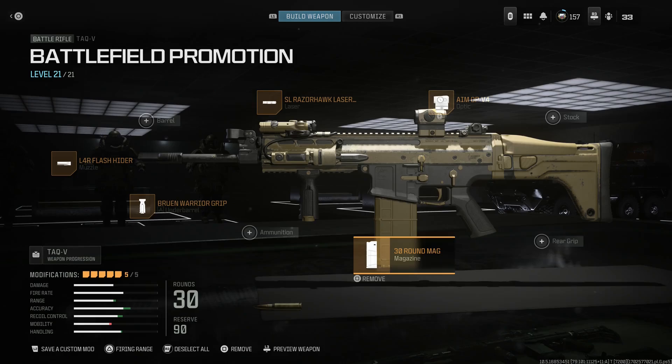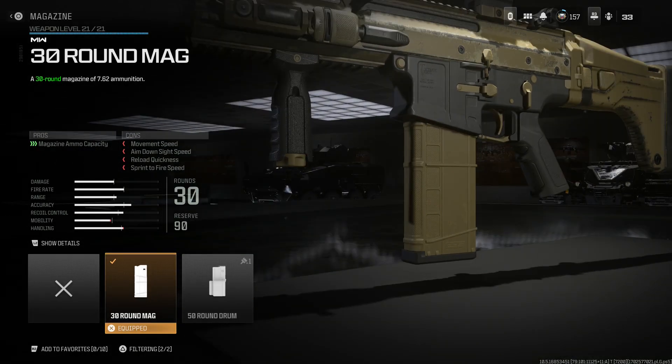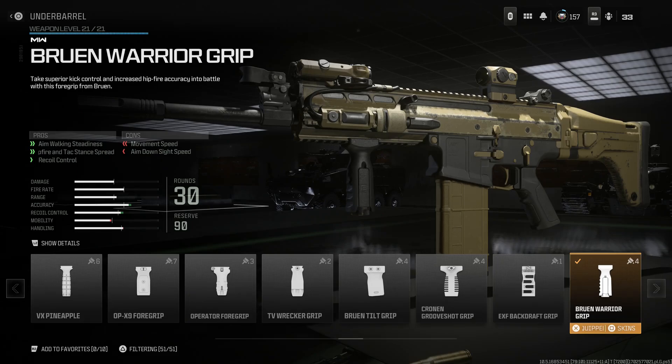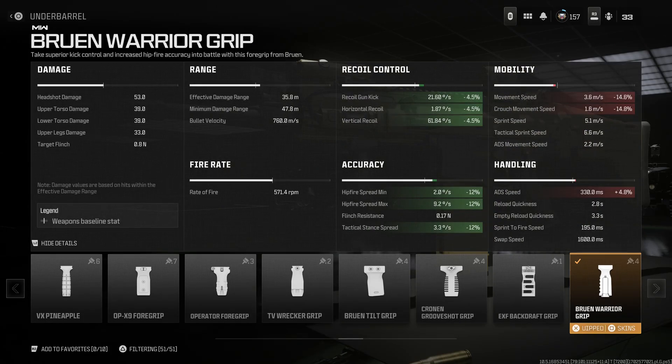Skipping the stock and rear grip. For the magazine I'm running the 30 round magazine of 7.62 by 51 millimeter NATO rounds. For the grip I'm running the Bruin Warrior grip — a pretty good grip. The pros are aim walking steadiness, hip fire stance spread, and recoil control, with movement speed and aim down sight speed as the cons. Overall you're getting decent recoil mitigation, good accuracy increases with hip fire and attack stance, and your movement and ADS speed isn't hurt that much compared to other grips.